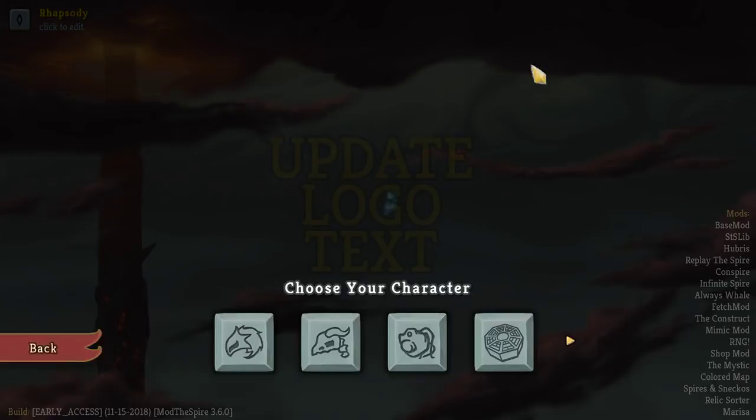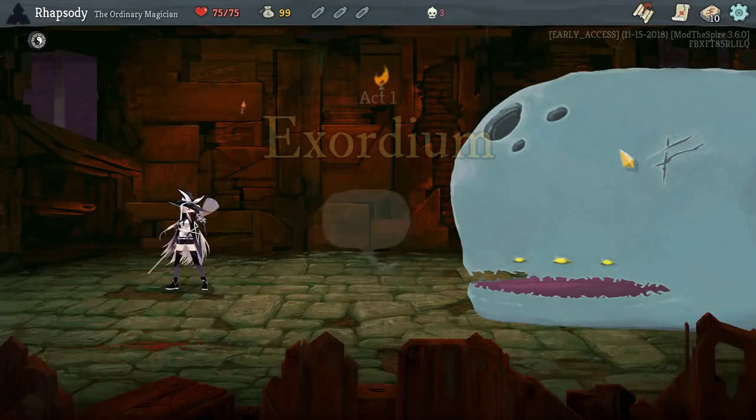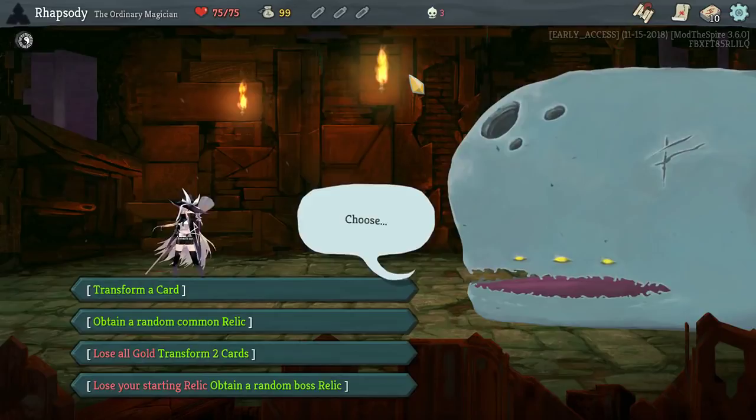My name is Rapsomian, welcome back to Update Logotech. It's time to go in and play Marissa. I'm actually going to pop that up to the highest ascension I currently have available for her. I believe I completed ascension 2 accidentally at one point, so let's go A3.